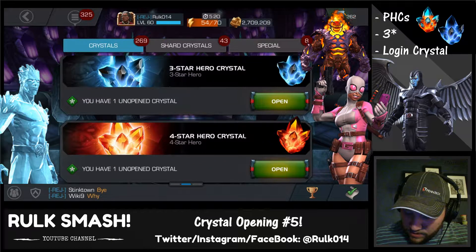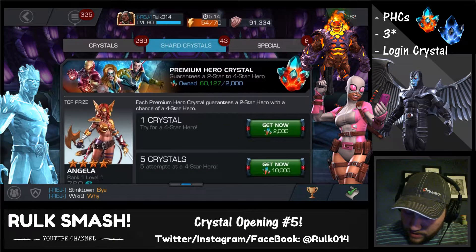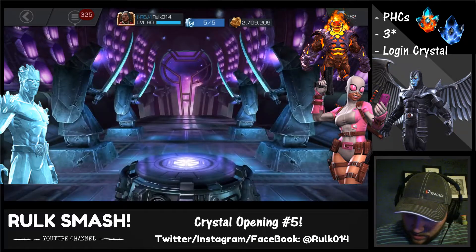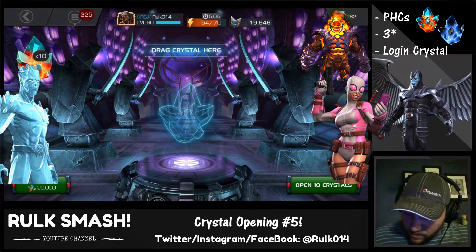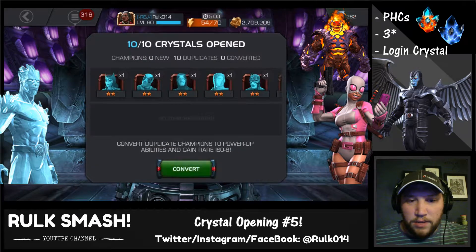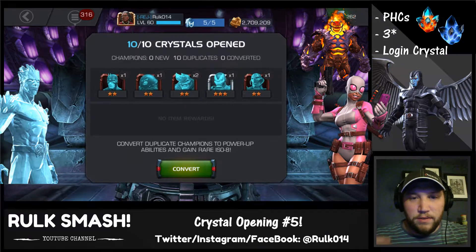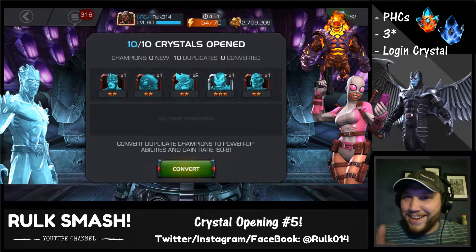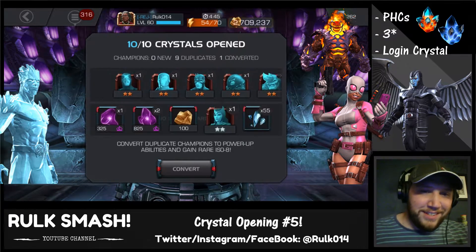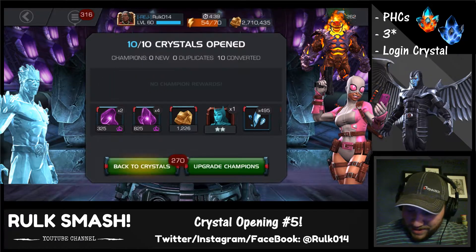We got a three-star hero crystal here — let's wait on that and do the rest of the premium hero crystals first. Loading up 30 of them — let's do 10, pop 10 and see what happens. Two-star, two-star, two-star — hey, there's another three-star! That's four three-stars now. Iron Patriot — my absolute favorite. Ladies and gentlemen, Iron Patriot, the one and only king of the trash tier.